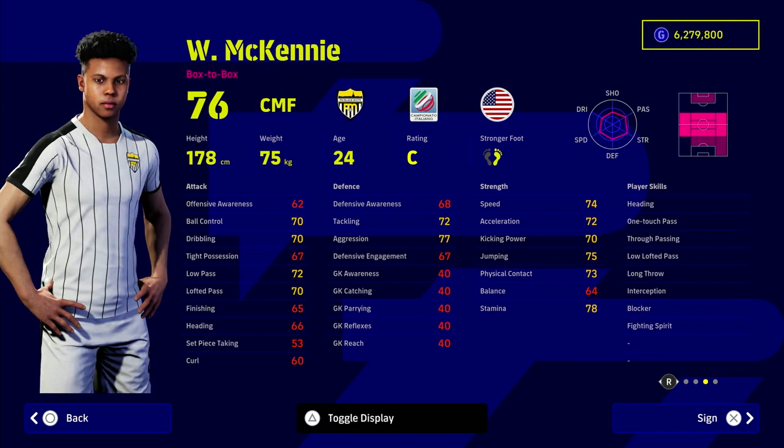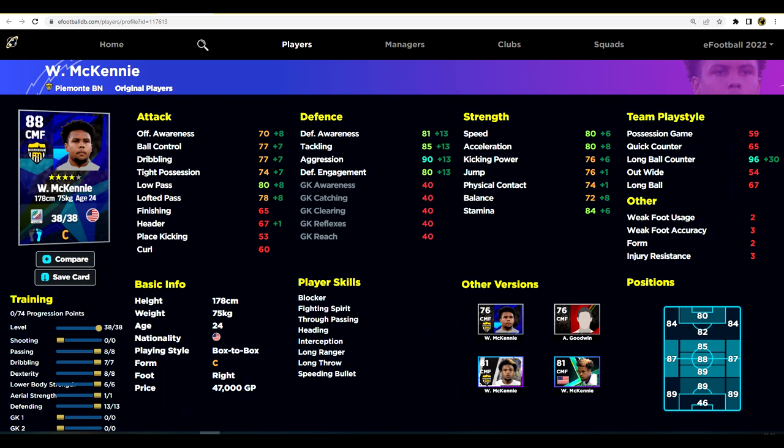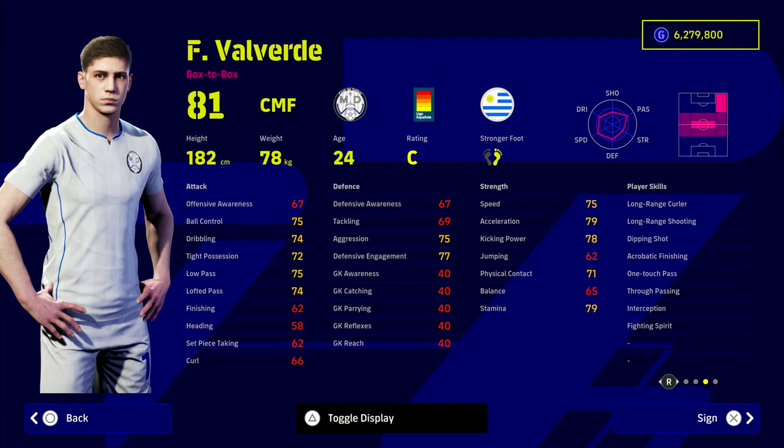For a more defensive option without playing a DMF, McKinney is insane. He has a new transfer which will be reflected in the next update. What I love about McKinney is his player skills — he's one of the best center midfielders in the game. He has interception, blocker, fighting spirit, and one touch pass. His defensive stats are great: 90 aggression, 85 tackling. Pair blocker and interception with one touch pass and you fill your center midfield effectively.